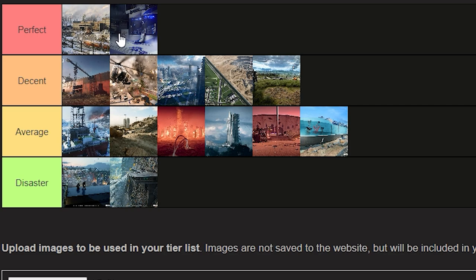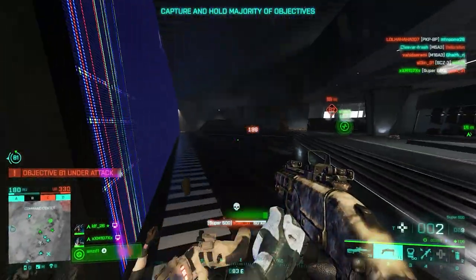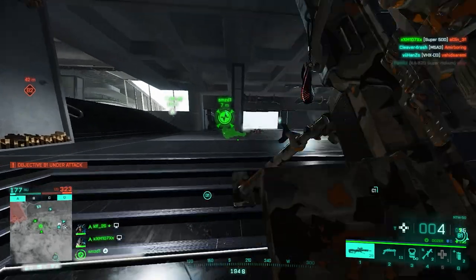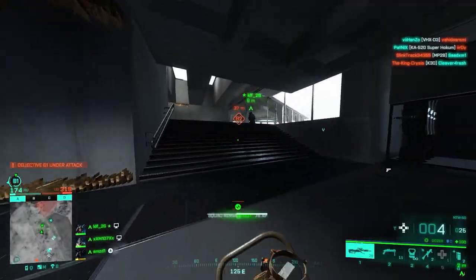Let's take a final look at the tier list. The only two perfect maps are Reclaimed and Redacted. For decent maps we have Discarded, Haven, Kaleidoscope, Renewal, and Spearhead. Average maps are Breakaway, Flashpoint, Hourglass, Orbital, Stadium, and Stranded. Disaster maps are Exposure and Manifest. As I said, this tier list is made completely from my own experience — go down to the comment section, let me know what you think, and thanks for watching. Until next time, stay cool.